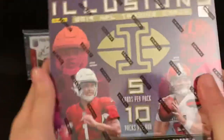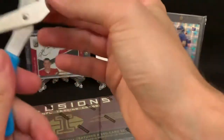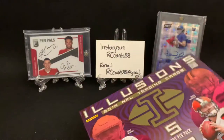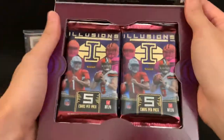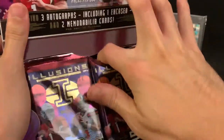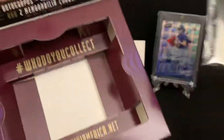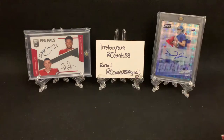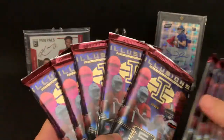That seems to be boding pretty well for this box — I feel good about it, I feel lucky. I was able to get the third box from the case, and my lucky number is three. Now we're into the Illusions box itself — just beautiful looking cards. I love the way this box is created; it looks really cool. Here are our 10 packs. I like to count them now because I've been shorted by Panini before — 1, 2, 3, 4, 5 and 1, 2, 3, 4, 5. Confirmed 10 packs.